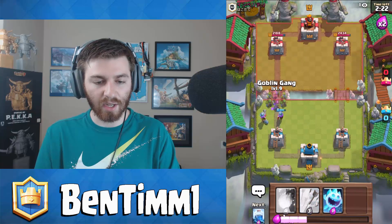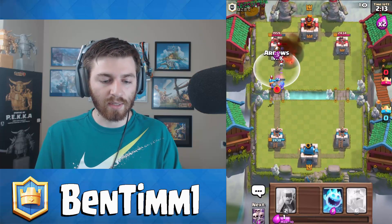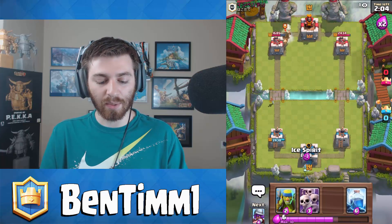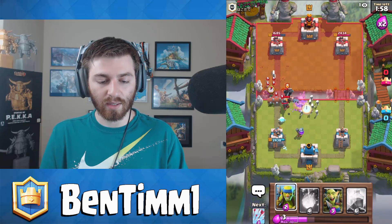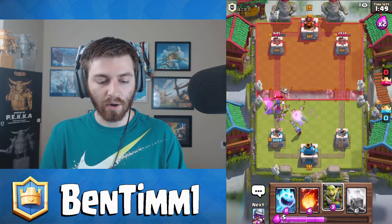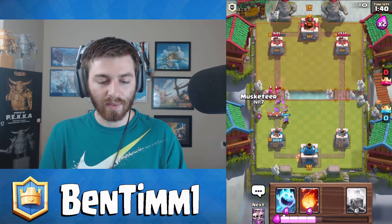We're going double Musketeers but we don't really have a tank - that's gonna be our issue. He doesn't really have any good damage spells though, just a Log. We'll basically just launch our spells at that one tower and see how it goes. Ice Spirit thrown down. He actually preempted his Log and completely missed it - he's trying to be super aggressive up front on the tower.